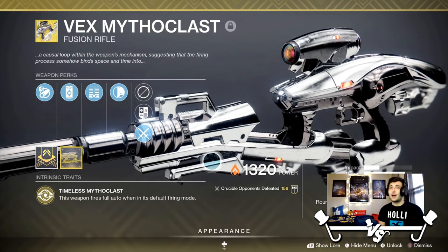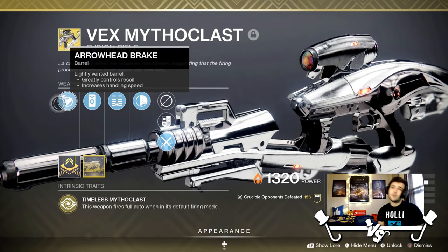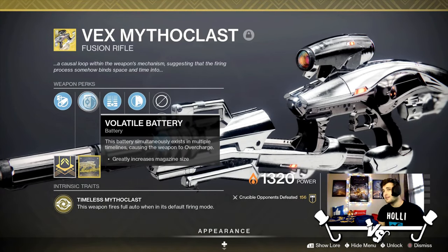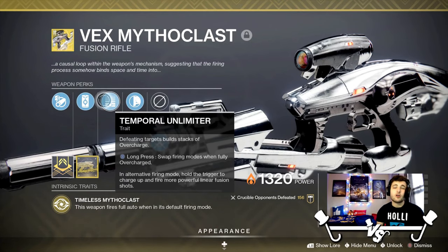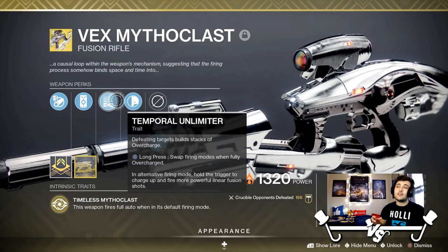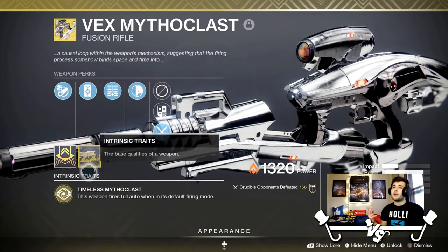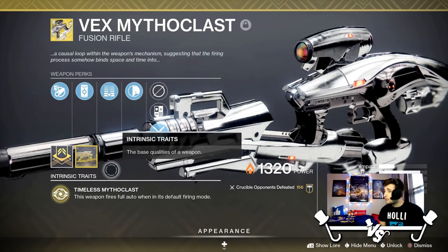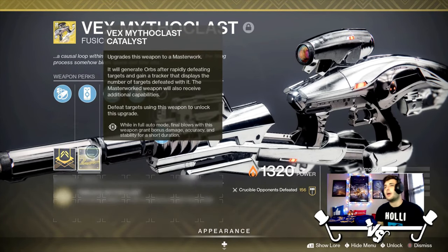The perks: we've got Arrowhead Break, which greatly controls recoil and increases handling speed — really helps make this thing feel good. Volatile Battery increases the magazine size. Temporal Limiter: defeating targets builds stacks of overcharge, and if you long-press the reload button it changes into a linear fusion rifle — you get three shots out of that. And we have Hand-Laid Stock.